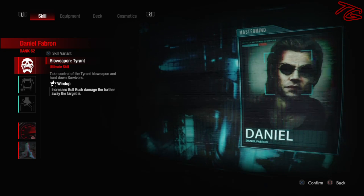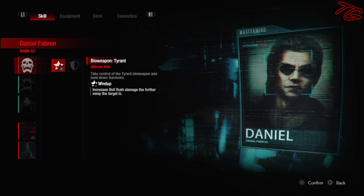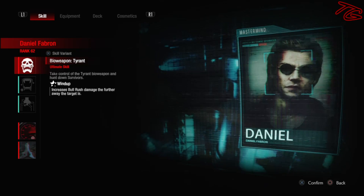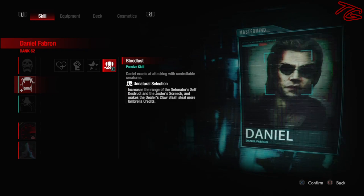To start things off with Mr. X, I'm going with Wind Up — there's nothing I'd rather run. I just love Wind Up so much; it's so satisfying getting a nice 1800 or 2k hit off on the survivors. Next we are using Unnatural Selection, which is going to increase the range of the Detonator's self-destruct, the Jester screech, and make the Dealer's claw slash take more umbrella credits.